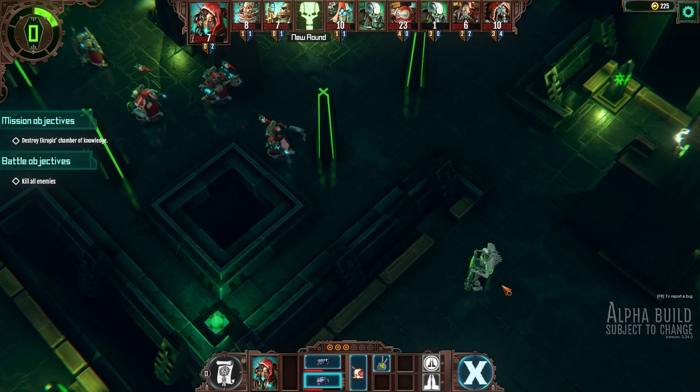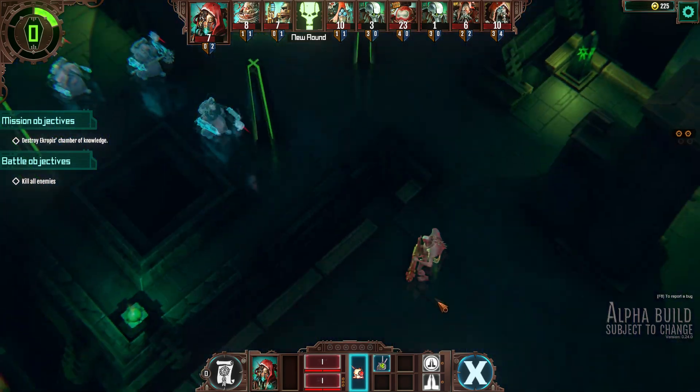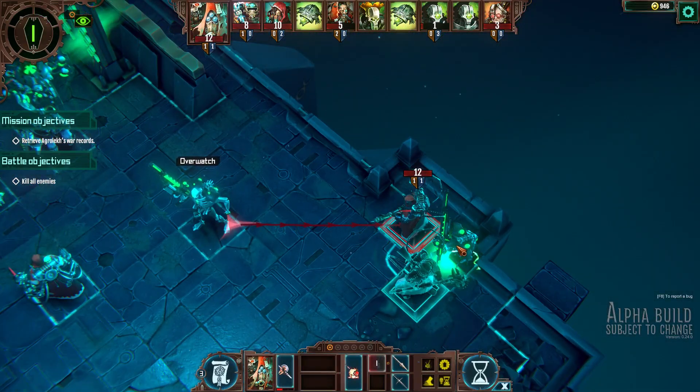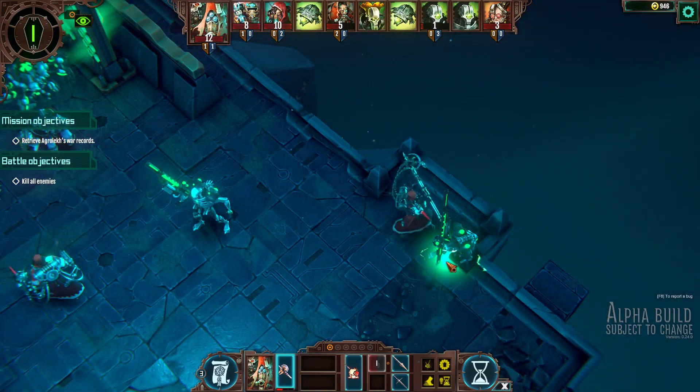Enemies themselves do not display health bars or weaknesses unless they're targeted by one of your probes that reveals this useful intel, adding an air of mystery to most encounters. Some enemies, when killed, will enter a down state that if enough turns pass without them being finished off, they will get right back up into the fight, requiring you to confirm your kills.